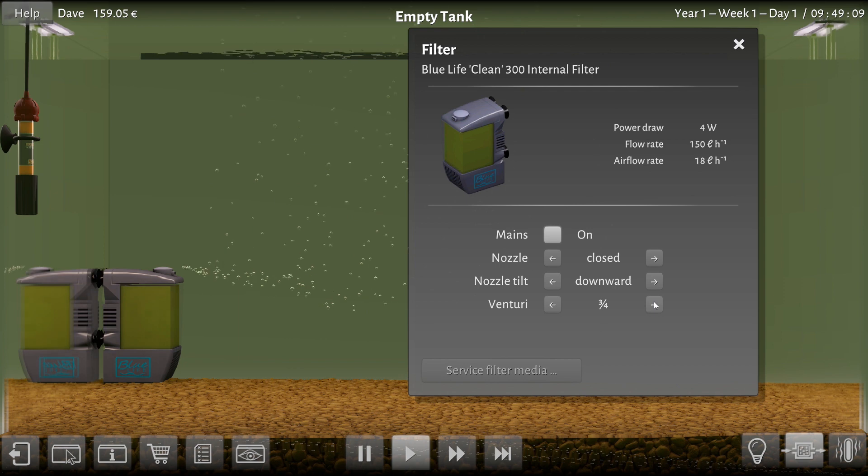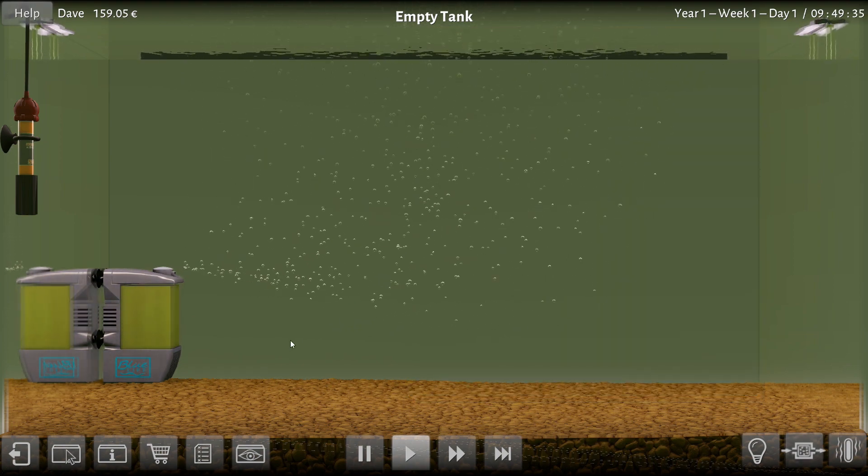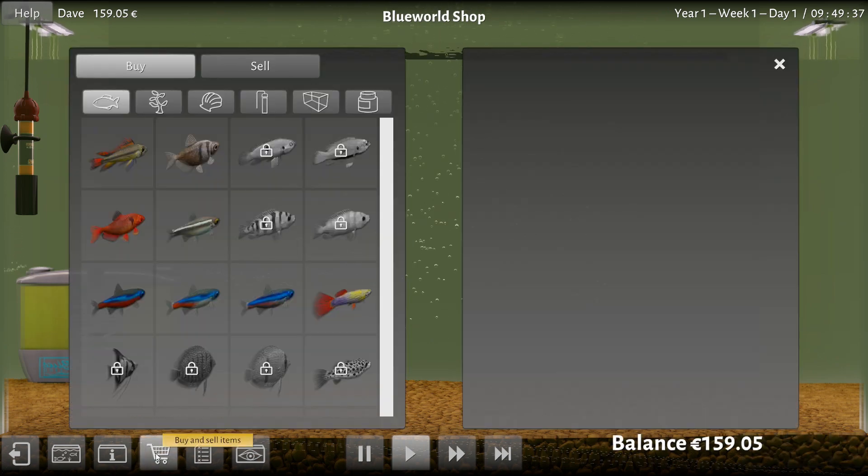I'm going to set that to half. And nozzle tilt — what can I do with that? Straight, up... so it's just the direction of where I'm spraying the bubbles. How about down? I like down. Nozzle half? Nozzle open? Not nozzle? I don't know what to do with the nozzle. Open seems good — I feel it should be open. So now that I've dealt with that, can I sell that other filter that I got?